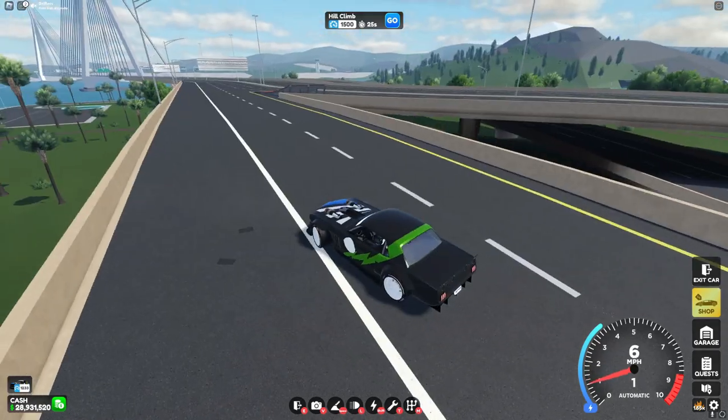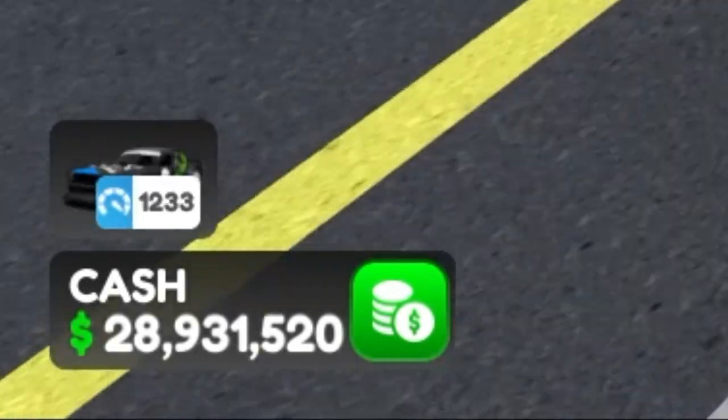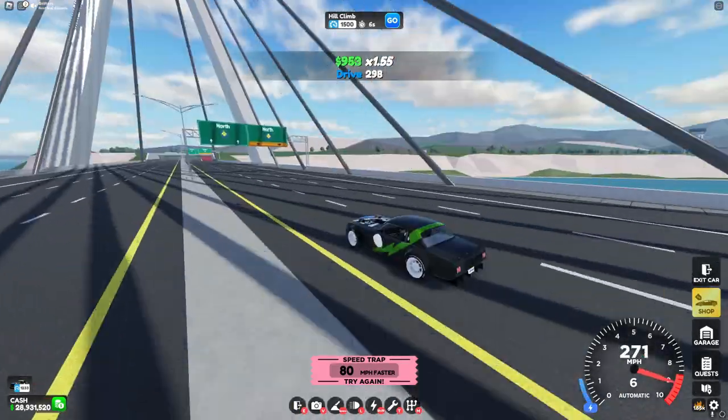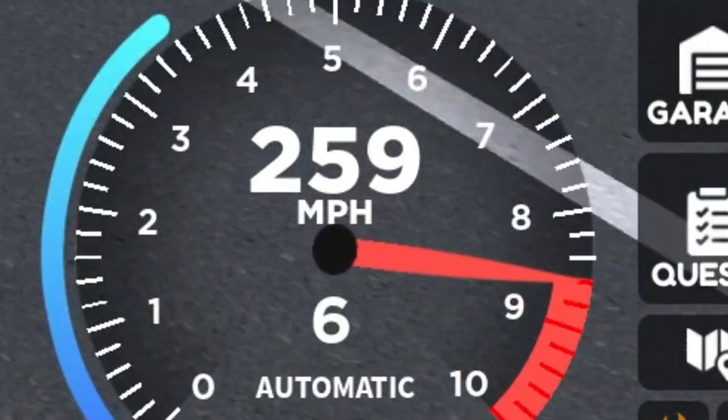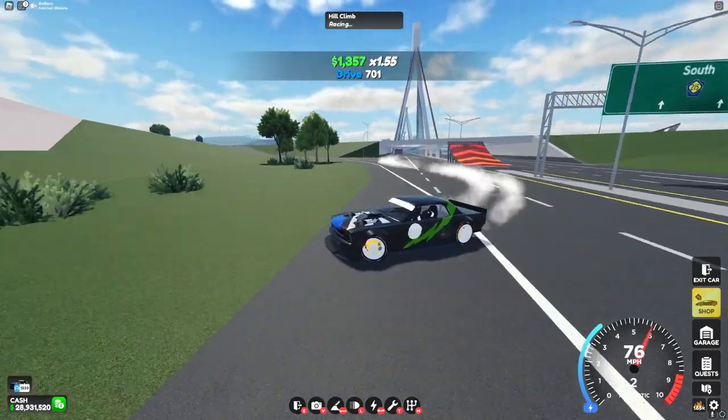Here it is — the Hooligan. When you first get it, it has a score of 1,233 and a horsepower of 1,399. When stock, it actually gets a pretty good speed of around 250 miles per hour. Now let's upgrade it and check out the customizations.